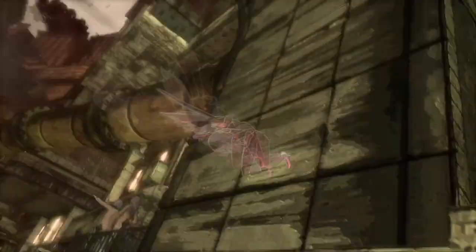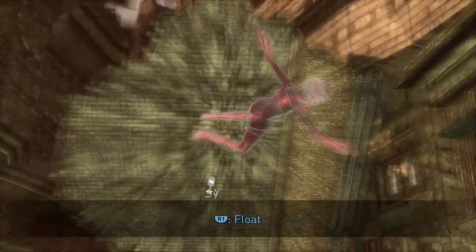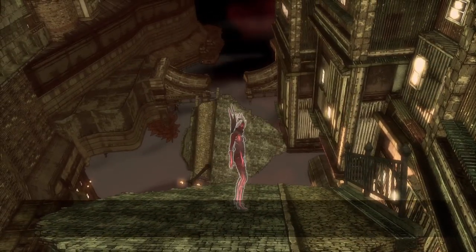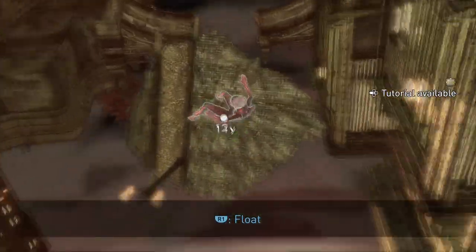You will then gain control of both the camera and of gravity. Use the right analog stick to move the camera around, and the right bumper R1 to control gravity. You can use the left bumper L1 to return to normal gravity. Follow the waypoints using your gravity shifting powers and go save the boy.